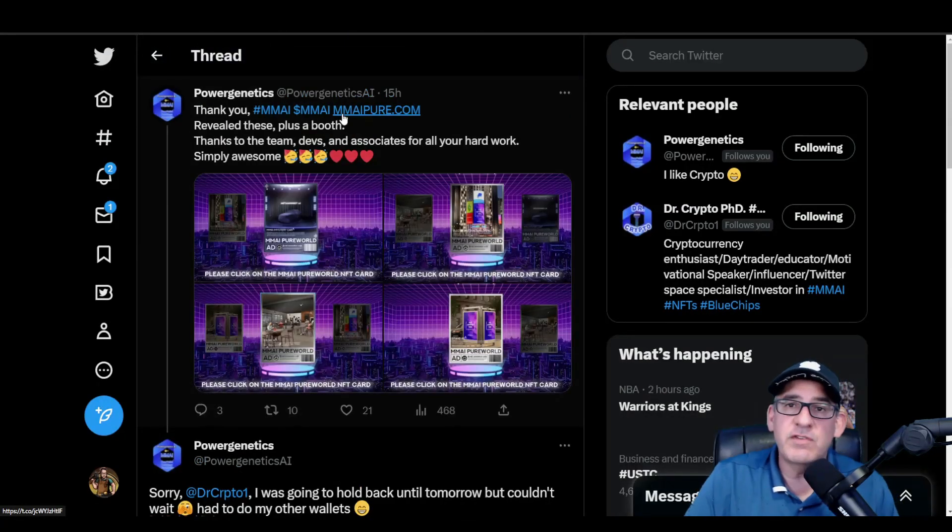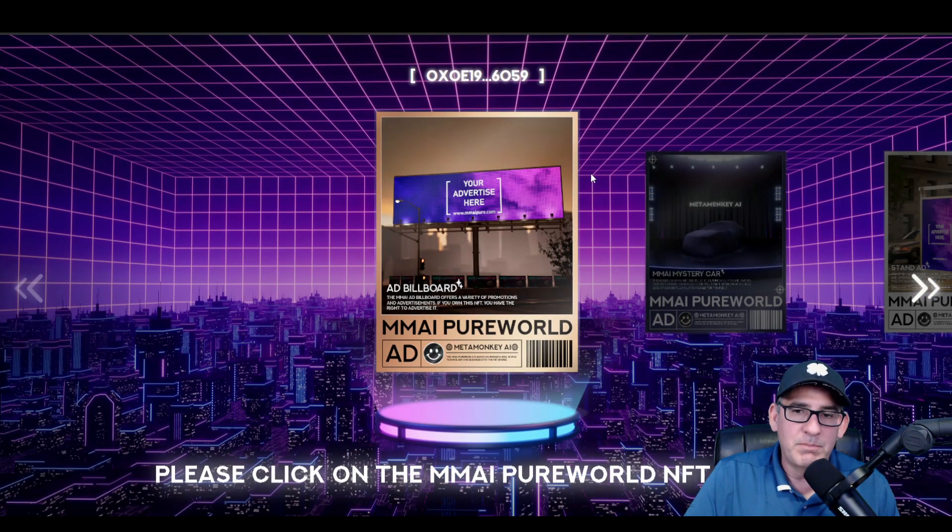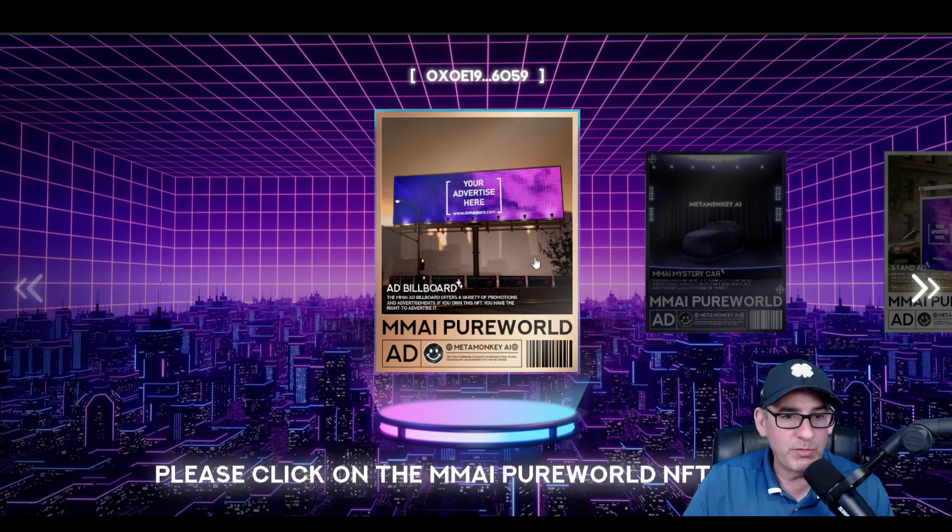Now let's go check out what the old CryptoSmith ended up with. I have four total and I revealed my first one just to make sure it actually worked — and it was this ad billboard. This large billboard advertiser is going to be on top of a building or along the roadside. That's going to be cool because you can advertise there, you can also rent the billboard out for advertising and maybe make a little passive income. This thing can play videos and rotate different ads for different people as well.